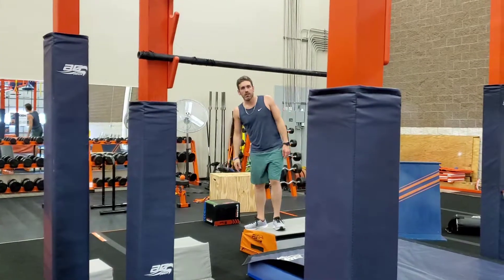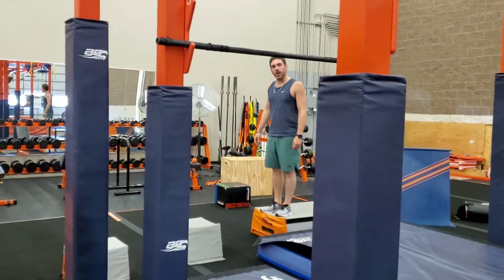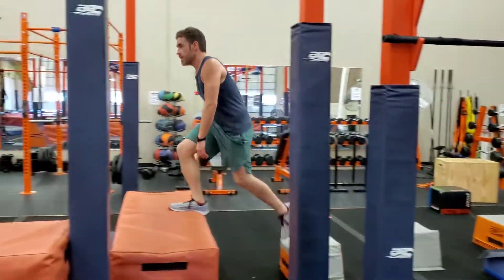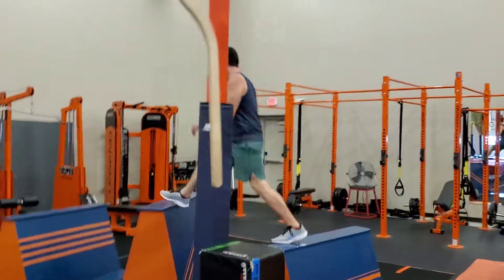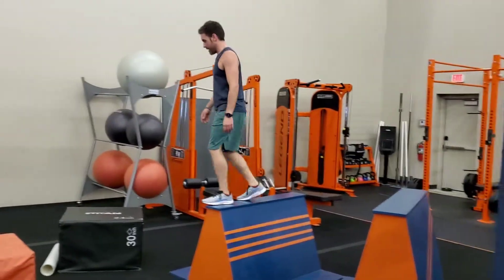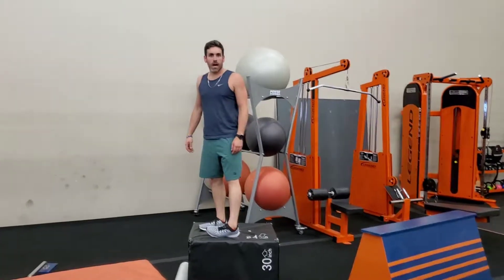This is your point B of the UFO obstacle. Making our way onto agility, which we have our squishy steps, coming over to our trapeze bar, through our A-frames, making our way over to the black box here. That will complete your agility obstacle.